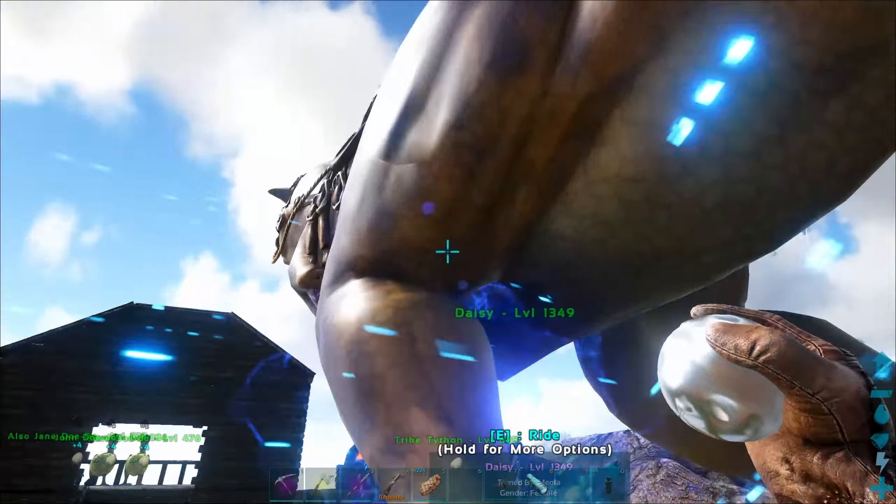Now that we've got ourselves a proficient flyer — well, we're about to get ourselves a proficient flyer, don't want to count my chickens before they hatch — maybe these guys can actually live the rest of their days out happily here. Probably not, though. Anyways, the point is we need to hatch this egg up, and to do that we need an air conditioner.